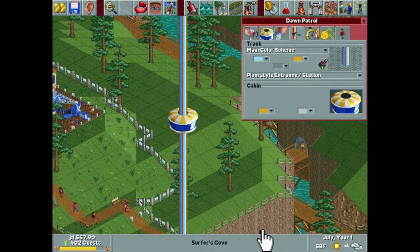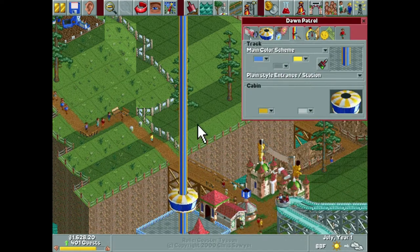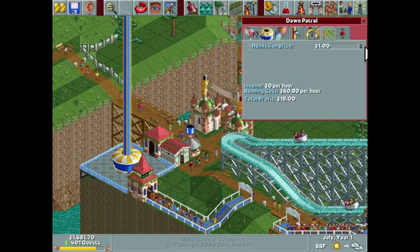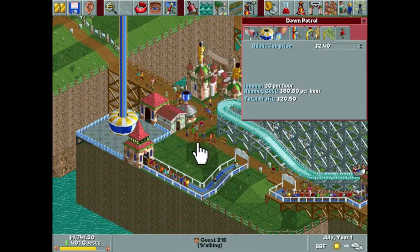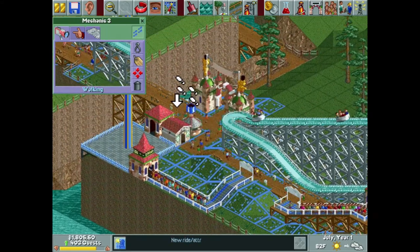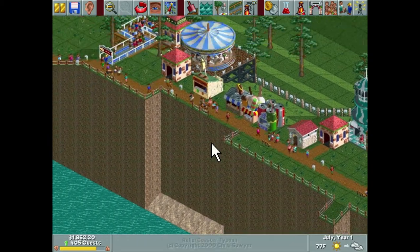I want to try a yellow on this one to make it pop a little bit more — oh, I think I like that! Awesome. And we're going to charge definitely more than 240. That's a good size line too, I'm really pleased with that. We'll grab our mechanic from over here since he's not doing too much right now and have him come cover that area. Oh, we just got a hedge maze too — that could be nice if we can find a spot for it.